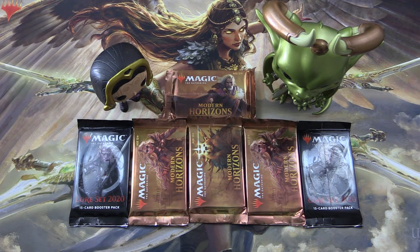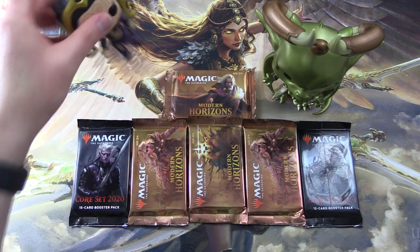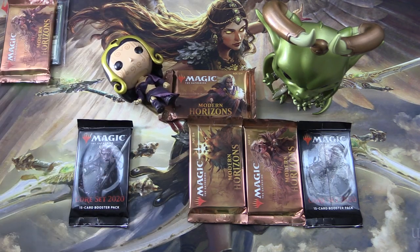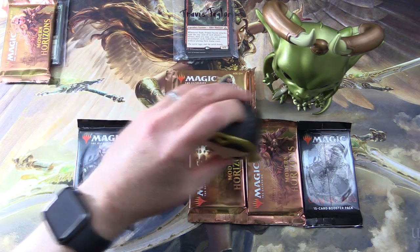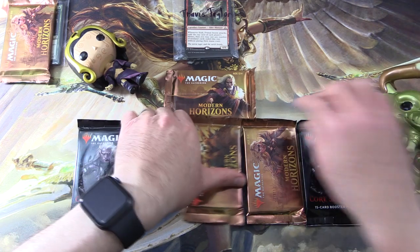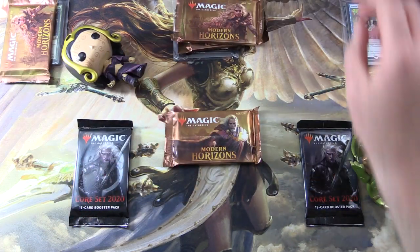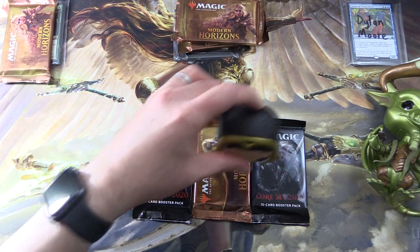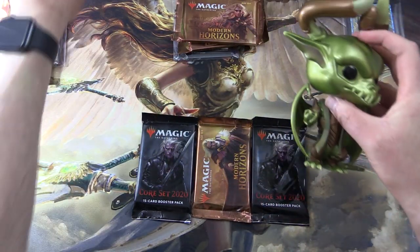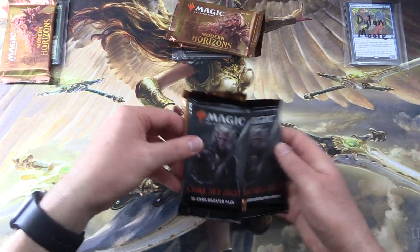So let's introduce the patrons. We have Lou Jukes — he requested a pack of Modern Horizons blessed by Liliana. Next up, we have Travis Taylor, who requested two packs of Modern Horizons blessed by anybody I choose, so let's do a double blessing. And finally we have Dylan Moore — he wanted one pack of Modern Horizons and two other packs. I think I messed up Travis's blessing; I just noticed it was Nicole Boles only, so you get a double blessing today, sir.